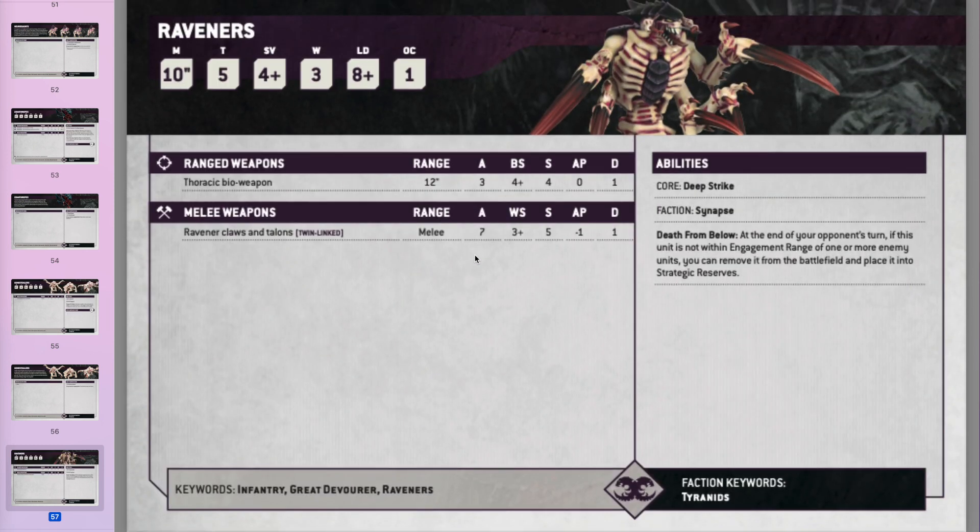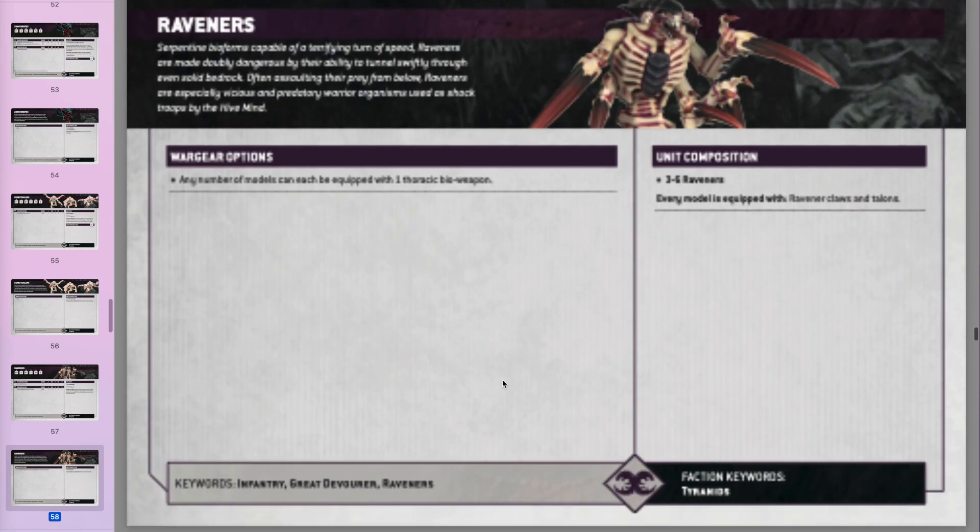Raveners are similar to before — they can deep strike and you can put them back into reserves. They're fairly tough with a decent number of wounds, an okay save, and a good number of attacks. Decent strength but no real AP — but volume of attacks is the thing, and volume is a theme for Tyranids.